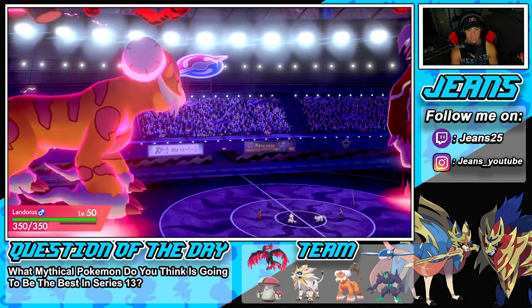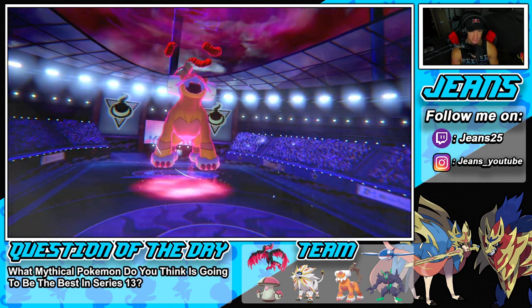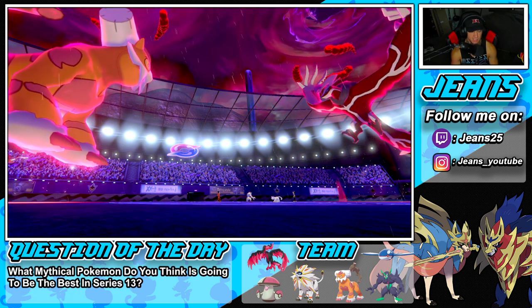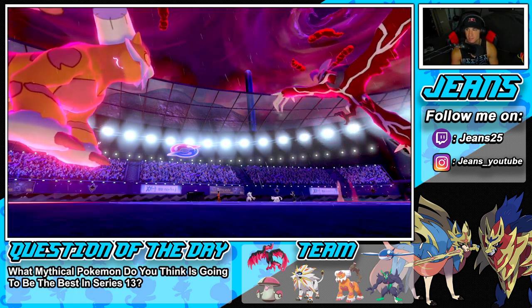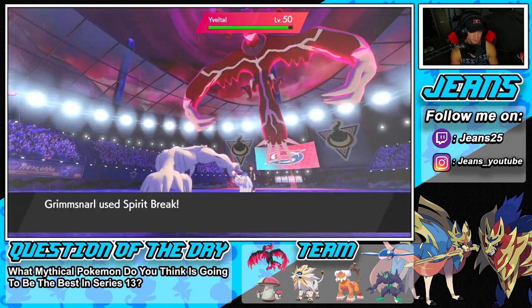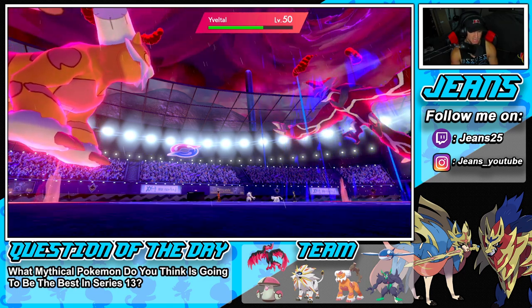We're going to Dynamax Landorus — we need a big-time block here to turn the tides. We Max Guard and hope he's doubling down. Fake Tears comes out but the Max Guard works. Spirit Break gets that special attack drop — that's big time good news. Solid damage all around and we could get rid of the Persian here.